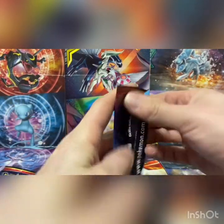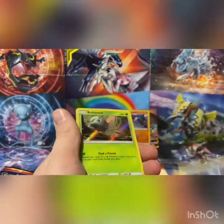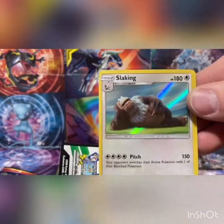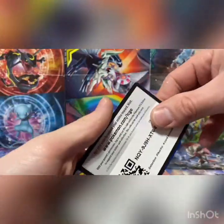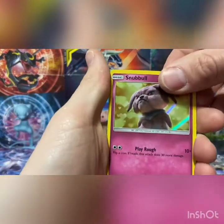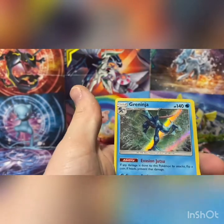Two more packs — let's see if we can't make it happen. We got the Magikarp, Bulbasaur again, Lickitung again, and a Slacking — pretty sweet, we'll take it. Code card. Last pack, let's get that Mewtwo, let's do this thing. Alright: code card, Snubble, Psyduck, Charmander, Green Ninja — pretty cool, we'll take it.